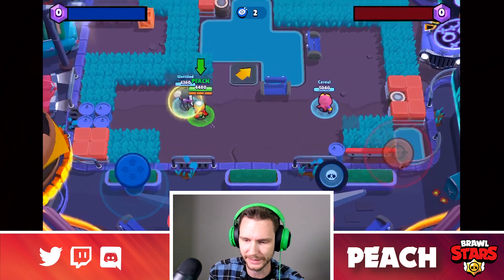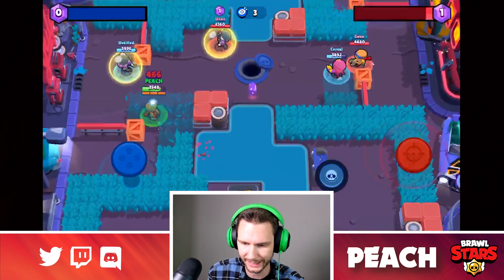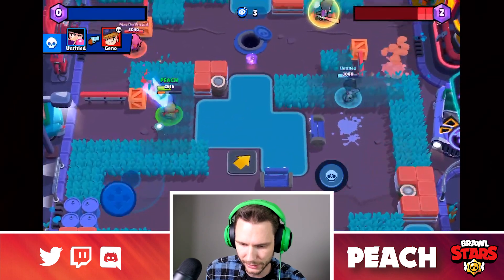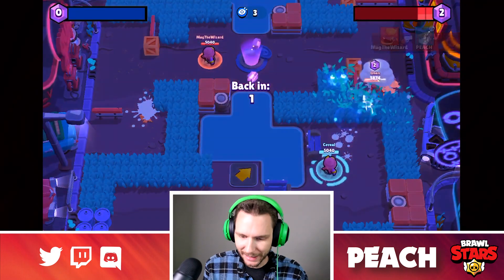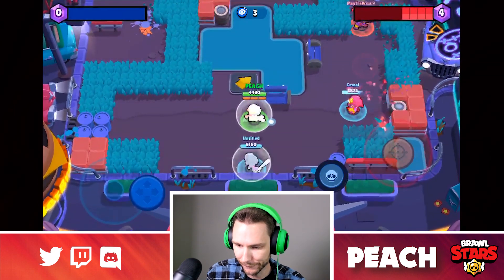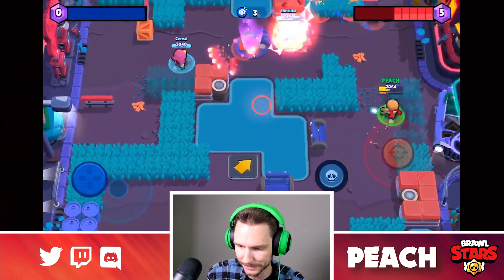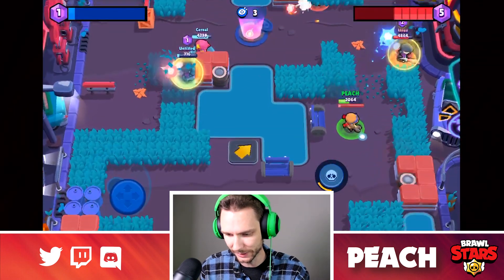I think BB's star power did come into play quite a bit there. Gene's star power, as you saw, is incredibly OP on the offensive. I don't really see it being used defensively, and it's not very often that you get your super up anyway. Jessie's turret is the most OP out of all these star powers, no question.